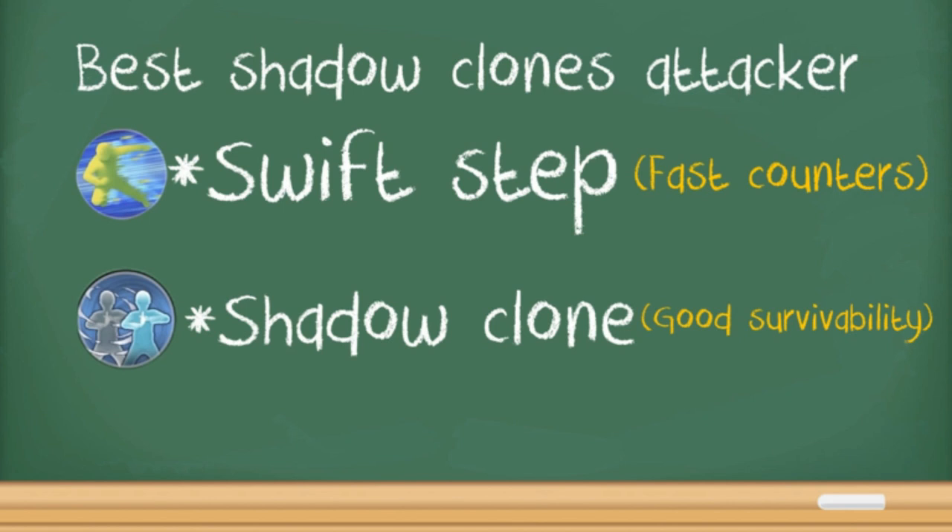Next, let's talk about the proper clones to run from a competitive standpoint as an attacker. Swift Step is really good because it gives you the chance to counter-attack immediately after you sub — you get that speed boost and dash at somebody fast. Shadow Clone is another good alternative which will increase your survivability by a lot, subbing you away from the enemy. As a good player, you're either going to run Swift Step or Shadow Clone. We're not going to run Naruto's new clone because if you get hit by a Hazan Strike, you'll have a 40-second cooldown.